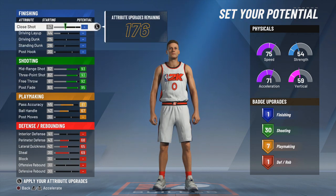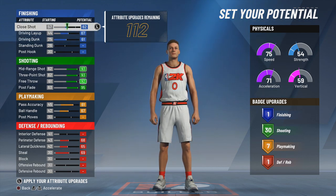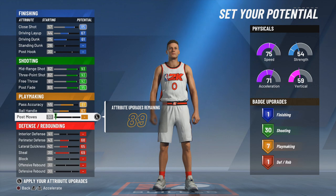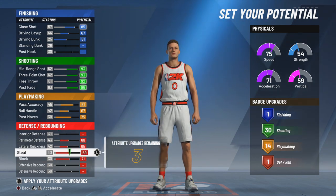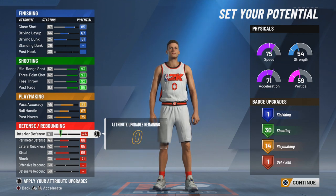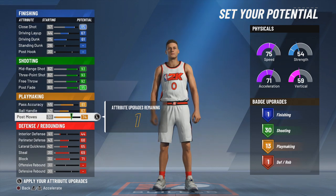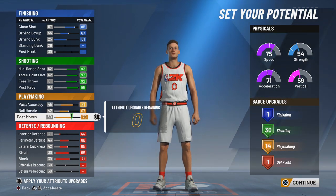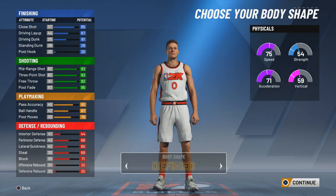As you can see, I made a small forward — look at my three-point, it's at 93, and my mid-range is at 93. We're gonna turn that into a 95 right here. I was debating on upgrading my interior defense, but I'm not an inside player at all. My close shot is at 85 and my driving layup is 67, but sharpshooters are gonna be more versatile towards the three this year.